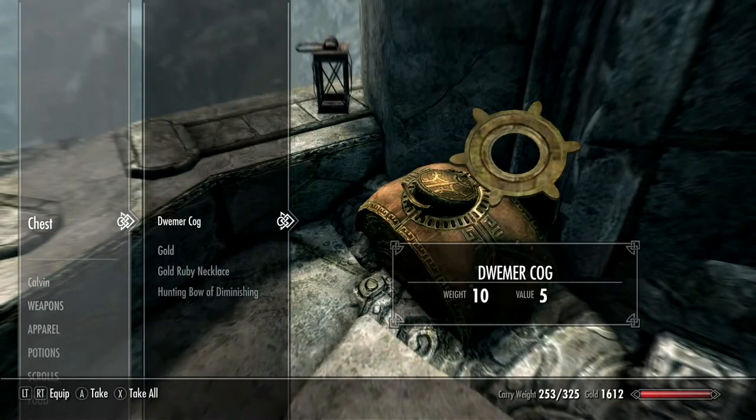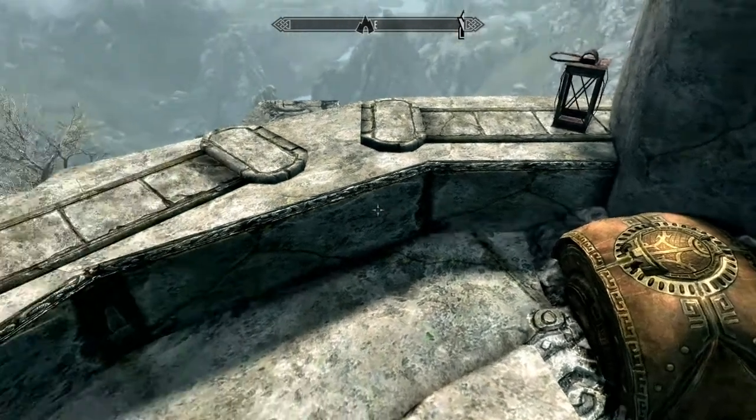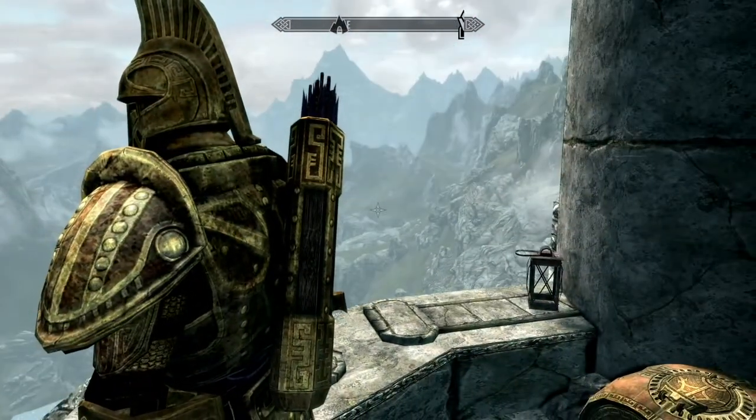Opening the chest — garbage, gold, a hunting bow of diminishing — might have to disenchant that. Anyway, once you're here, you can just fast travel out to somewhere else.